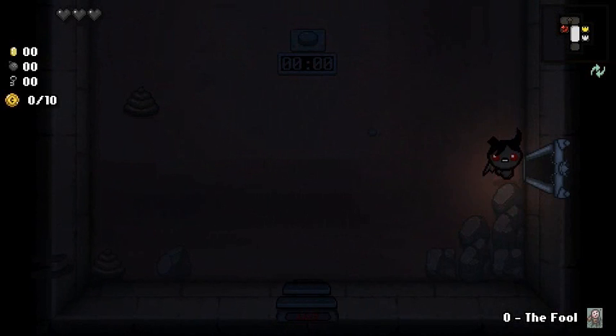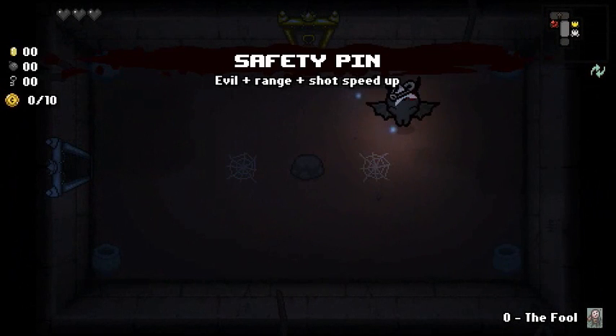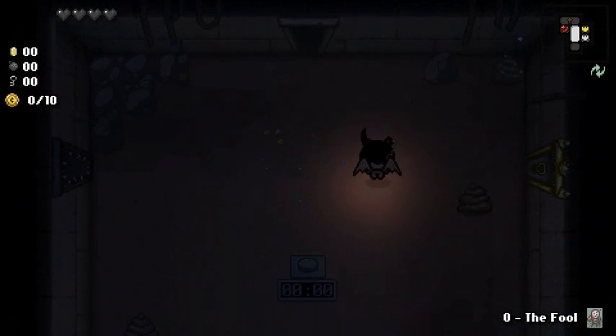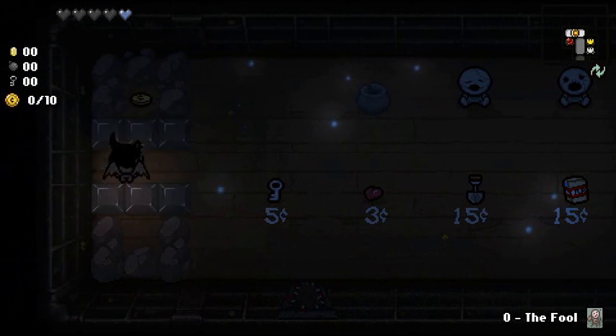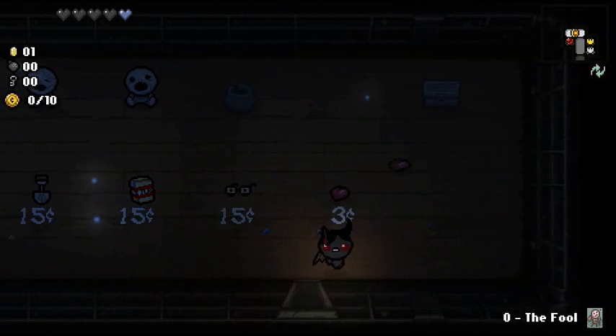Just remember, Azazel: you can fly, you start with three Black Hearts, and you have Brimstone shot — but it's only short range. That's basically an HP upgrade right there. How Greed Mode works is you already get Restock, and you see different items show up in the shop. You have to be very cautious because money is pretty scarce.